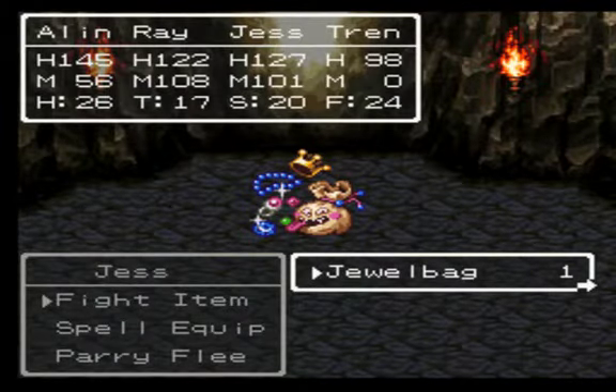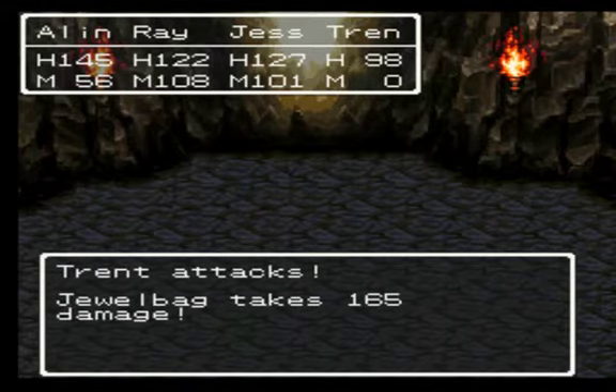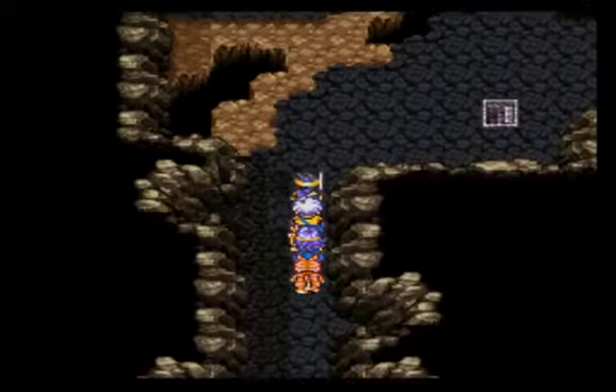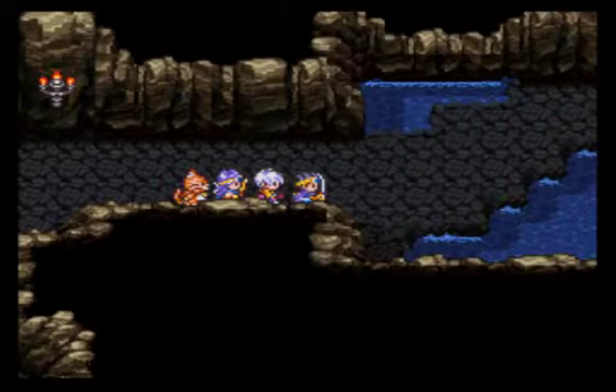Jewel bags. When you kill these things, they drop a lot of money — usually. Yeah, that's a lot of money. They're like the reverse of a metal slime, which is good.